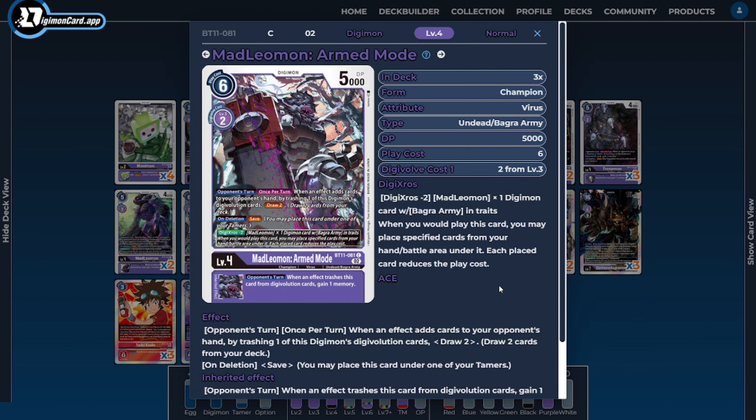For similar reasons, I'm also running three copies of Mad Leomon Armor Mode. Mad Leomon Armor Mode lets us use Mad Leomon and another Bagra Army-trait card to Digicross him for essentially two. On top of that, he has the on-delete ability of save, that same inheritable we've been seeing with our other cards, and he punishes the opponent for adding cards to their hand by allowing us to draw as well — so we can try to turn through our deck as quickly as the opponent during their turn.